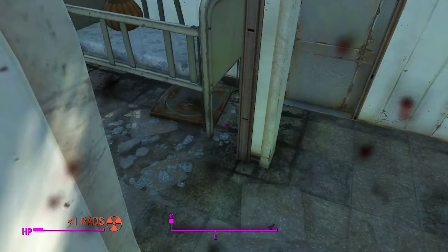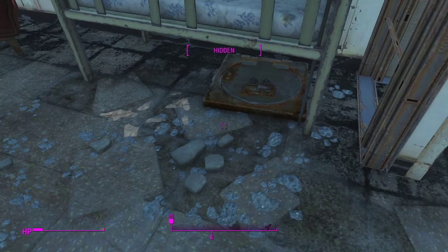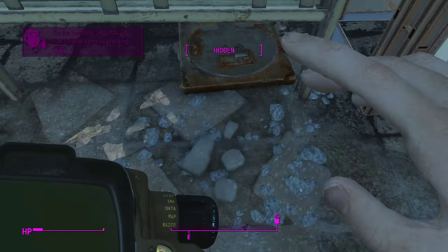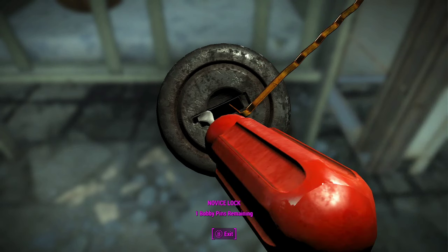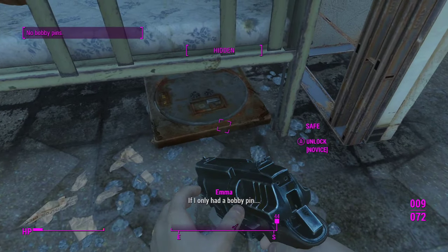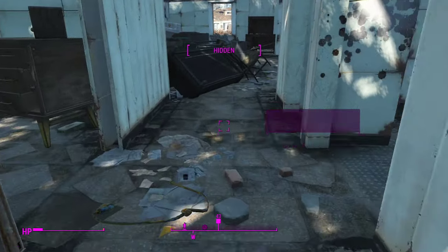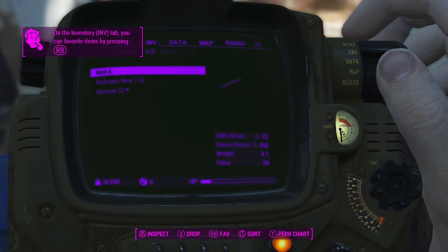Here's the other type of safe — you can see it's kind of in the ground and it's much smaller. That's how you unlock a safe: you go up to it and find the right angle. Obviously that one failed and now I can't unlock it because I just broke my bobby pin.